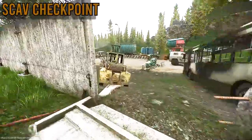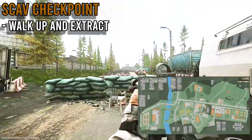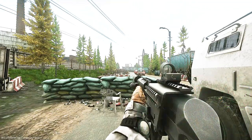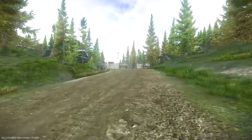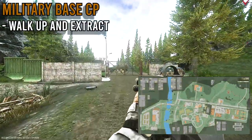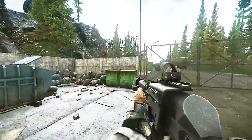Next extract is the Scav Checkpoint. You can just walk up and get out of the map — easy peasy. Do be wary of PMCs; the zone nearby is a little bit of a hot zone for PVP. Next up is the Military Base Checkpoint. Right here is the actual gate, and the extract is in this little trash thing off to the side. Just hop in here and you can get out of the map.